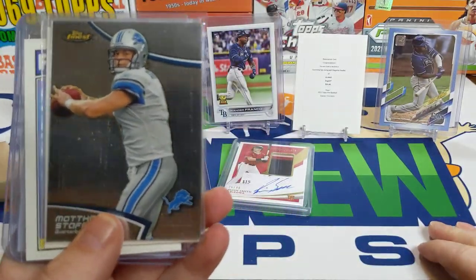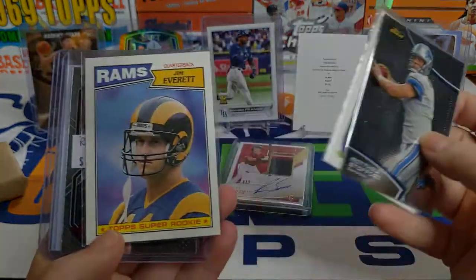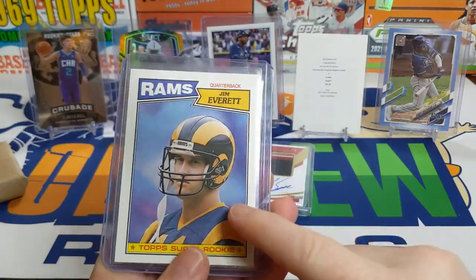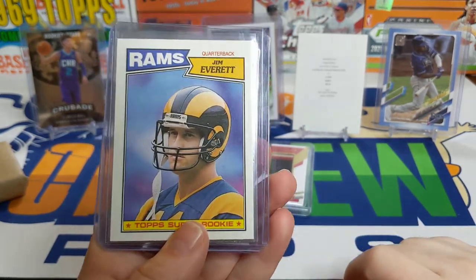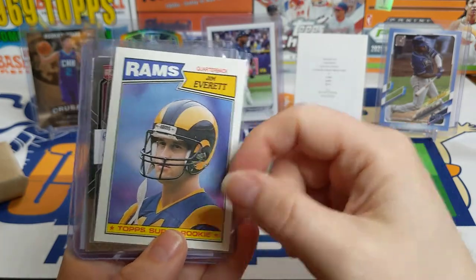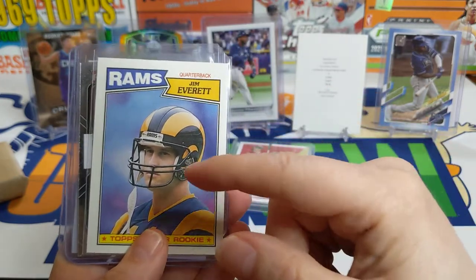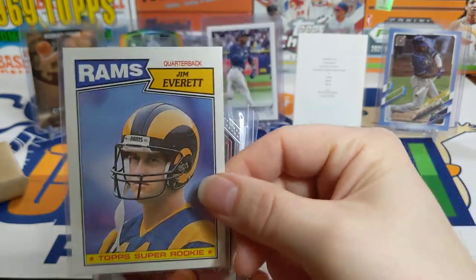Then on eBay I bought a little lot here: this Matthew Stafford 2011 Topps Finest, this Larry Bird, and then a Jim Everett rookie card. I wanted to get some packs of '87 Topps Football but they're surprisingly expensive - I didn't think they'd be that much. I did pick up a few packs but I just went ahead and bought this card. It's really nicely centered and looks great.